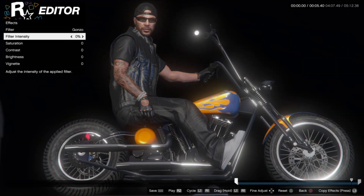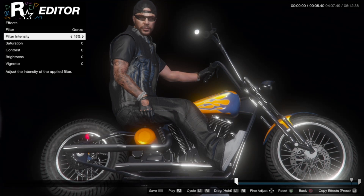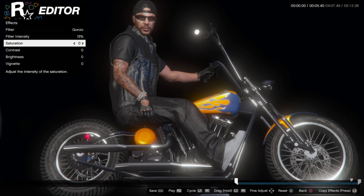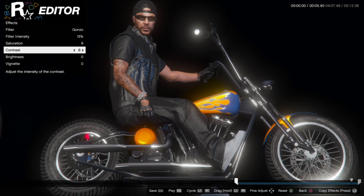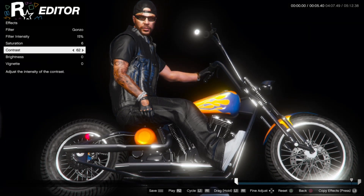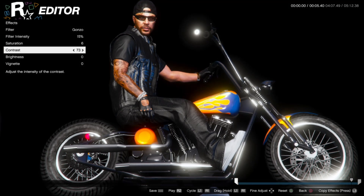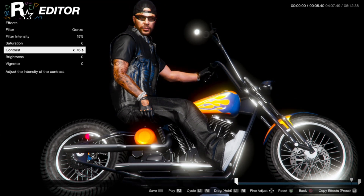So now you've got your image composed, you have the raindrops removed. Now it's time to go in and play with the various filter levels until you're satisfied with what you get for an overall look on the image. I personally like to go up with contrast, then take the brightness down a little bit to really make it look very sharp. And then depending on what kind of colors you have in the picture, you can play around with saturation and that kind of thing.